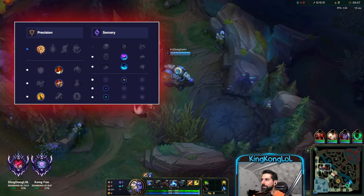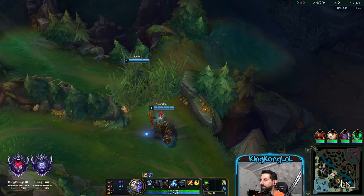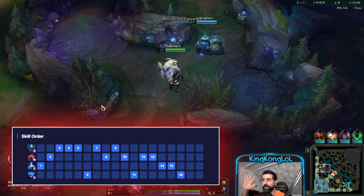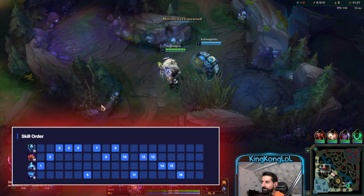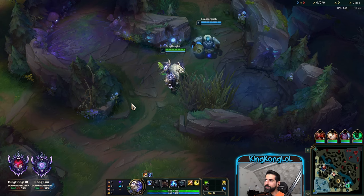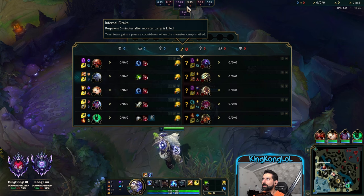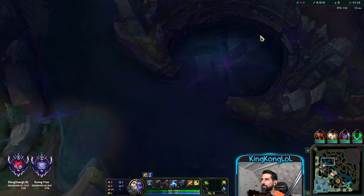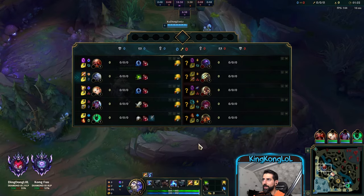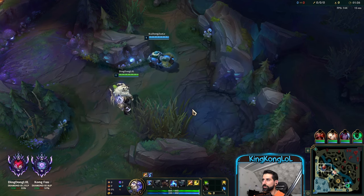We're gonna start things off from the top side. We're gonna jungle to the bot side because we want to gank bot side first and play around the drake. There's one rule you gotta keep in mind, which you have to adapt sometimes. The rule is: play around objectives.